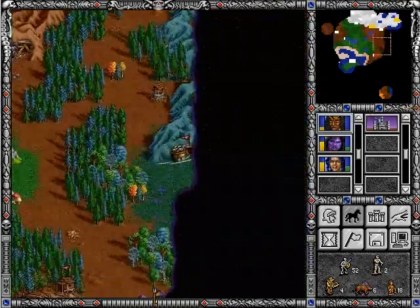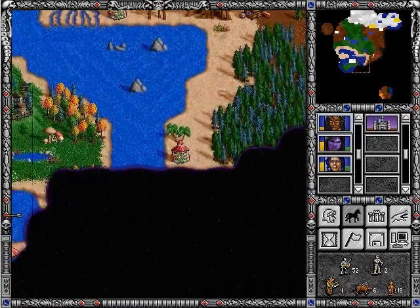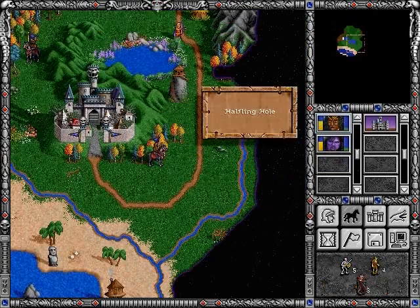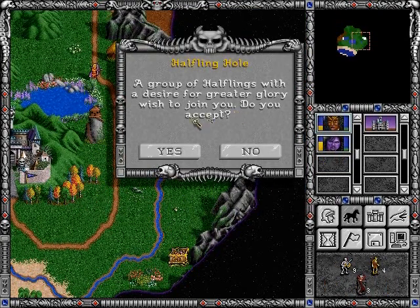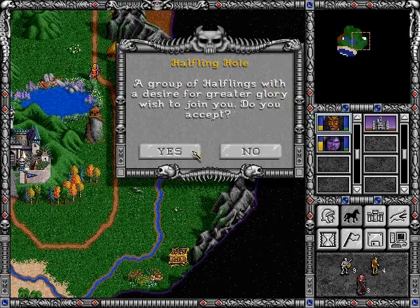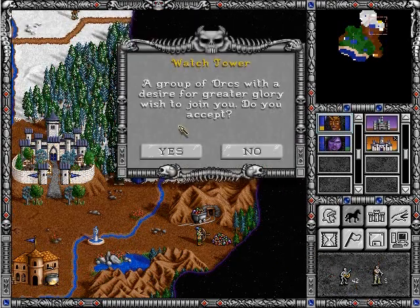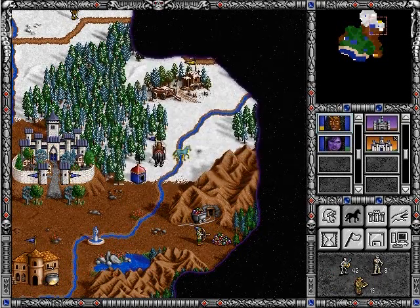There's an observation tower, which allows us to see more of the map and gets rid of the darkness. There are also creature-generating buildings, such as this halfling hole. The bottom right corner of the screen shows us we just got halflings and orcs to join us.